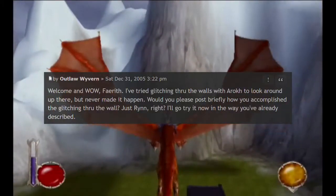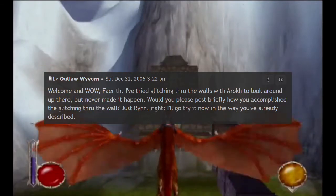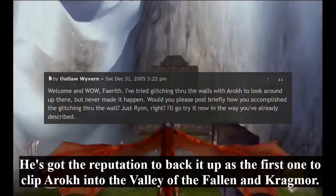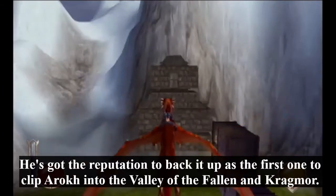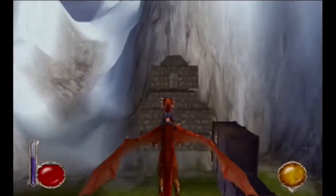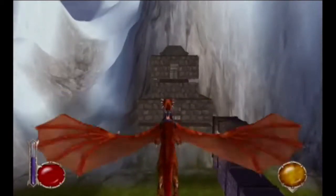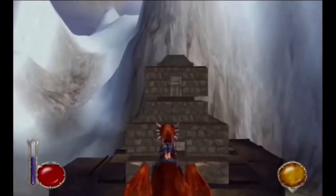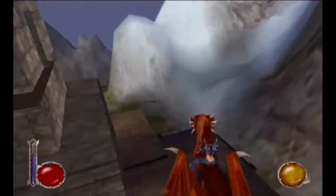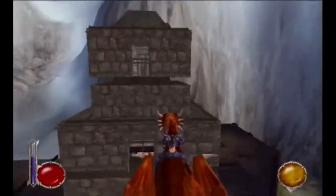OutlawRiverne was so close. Had he done what Feyreth did and also tried to clip in with Arak, he would have got in — I guarantee it. OutlawRiverne would have been able to get onto the balcony. And same thing for Feyreth if he got to Arak and figured out that you can actually land with Arak up here. You can land Arak up here — in fact, there's a platform all around here that you can explore, about as wide as the exterior foundation of Jade's Emporium.